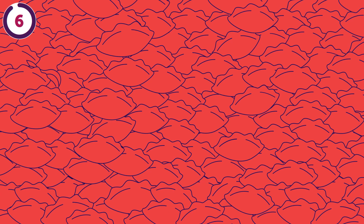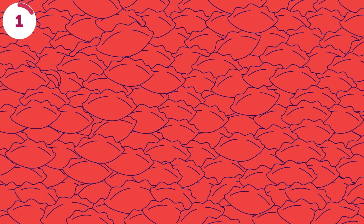A vegetable is hiding among these apple pies. Here's a hint: it makes you cry. Can you spot it? There's an onion in the top left corner.